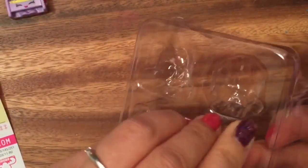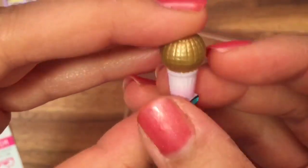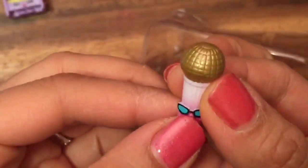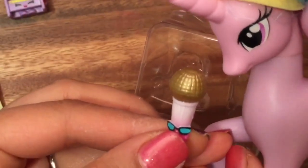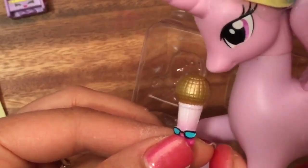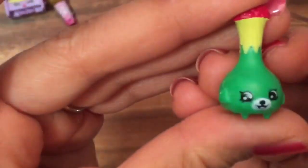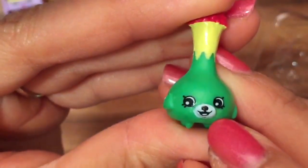This one is called Microphone, so this is in the music section and she is a common. Our Princess sister loves to sing — what should we sing? I like to sing, so that's cool. This is Veronica Vase and this is a petkin. Do you see she has this little doggy face and a little tail on the back, and she's a vase with little red flowers.